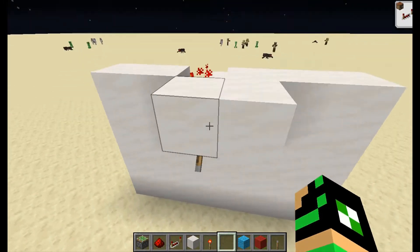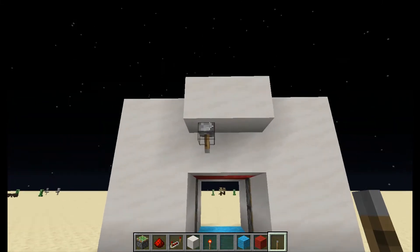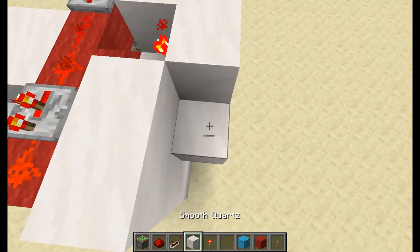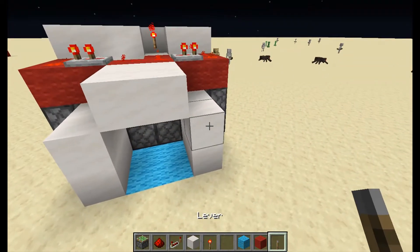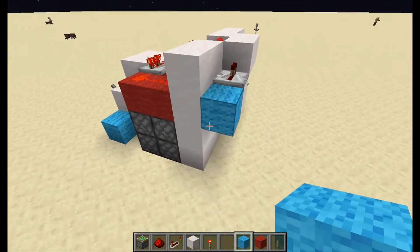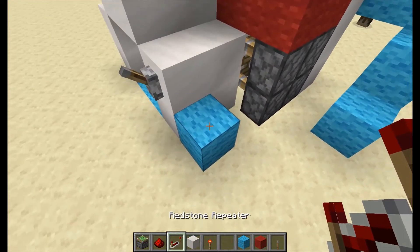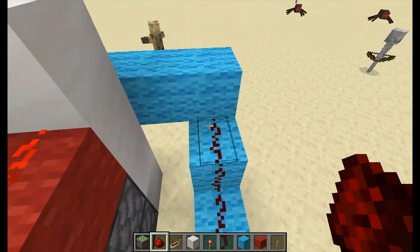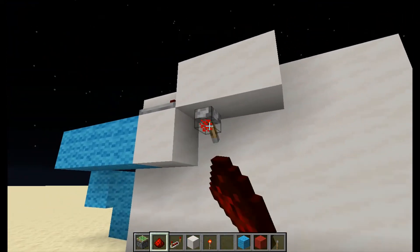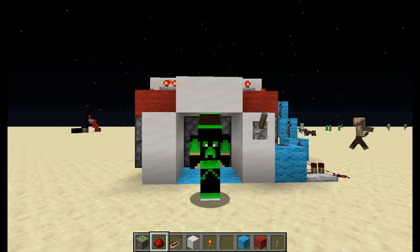Just move the redstone torch and you can actually have two-way activation. You can get a line of redstone leading up from here on the other side. Now what happens is we can open it, walk through, and it automatically closes - and then if we want to get through again from the other side we can open it from there too.